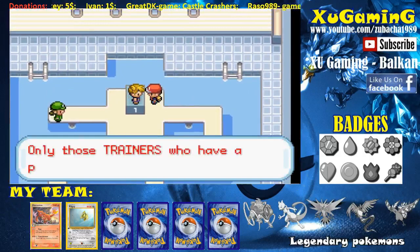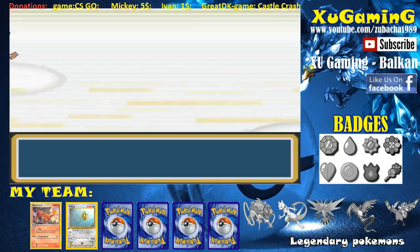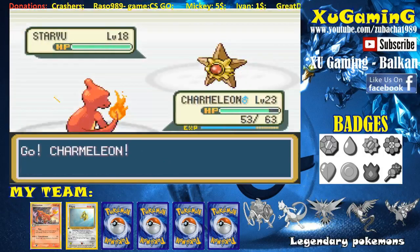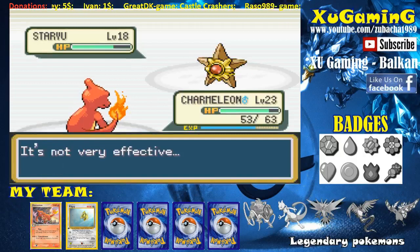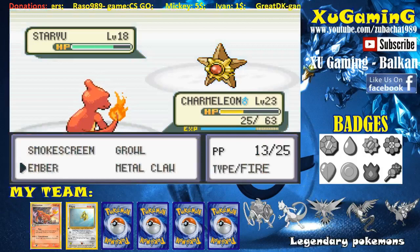There she is. Misty talks about her philosophy on Pokémon — she loves them and just needs friends. She has two Pokémon: Staryu and Starmie, I think. Staryu is hard — I want to catch Staryu. Let's use Ember and see. It's not very effective but doing some damage. Then she uses Water Pulse — I'm confused! It's super effective. I need to use a Potion on Charmeleon from the bag.